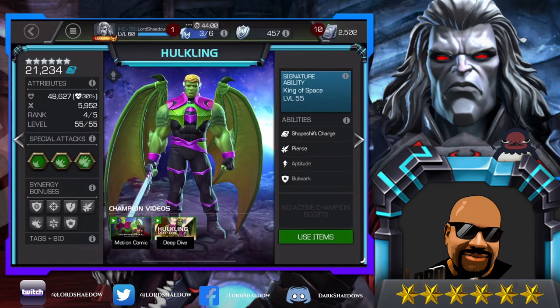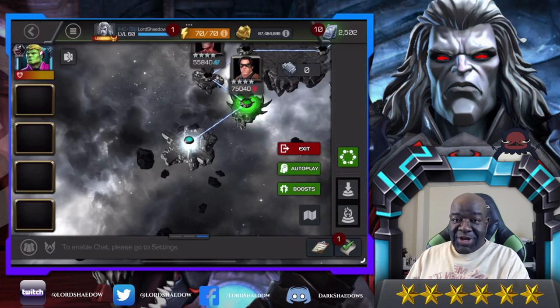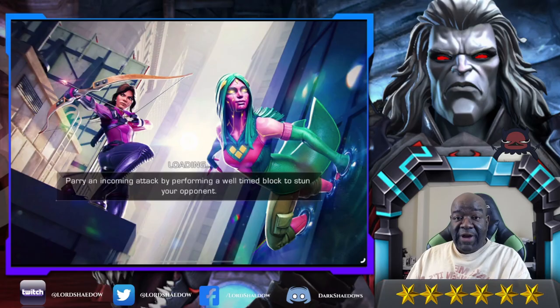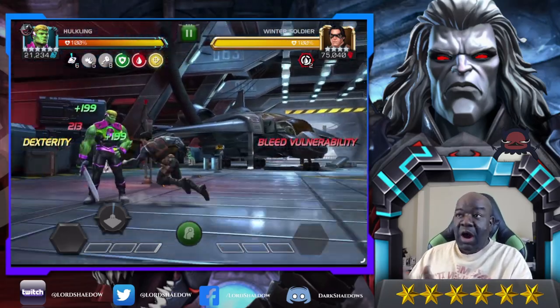As you can see, this guy is not overly complex but not difficult to play either. I've already been using him and he is awesome. We're going to play around in Realm of Legends to showcase hitting into the block, pierce buffs, and other mechanics while fighting Winter Soldier. I'm going in with just Hulkling — I'll play around with synergies another time. One thing to notice is that his shapeshift charges go up pretty quickly.